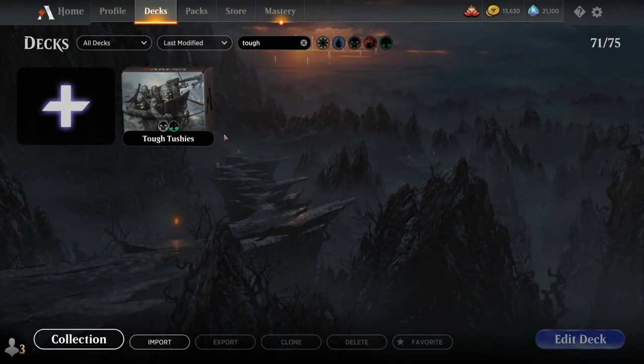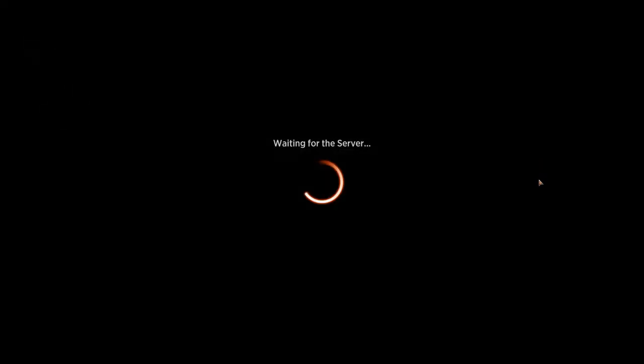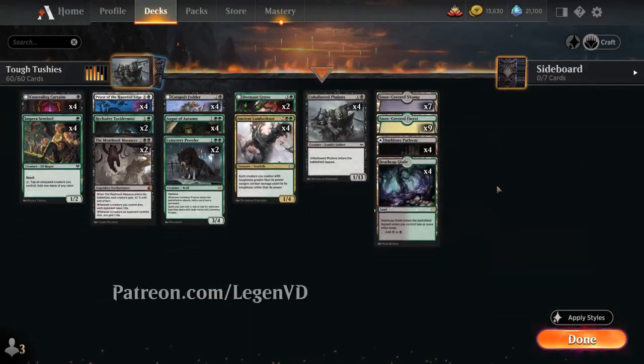Hello and welcome to another Standard Games video. Today we're taking a look at a Black-Green High Toughness Synergy deck, as chosen by my lovely Patreon supporters.